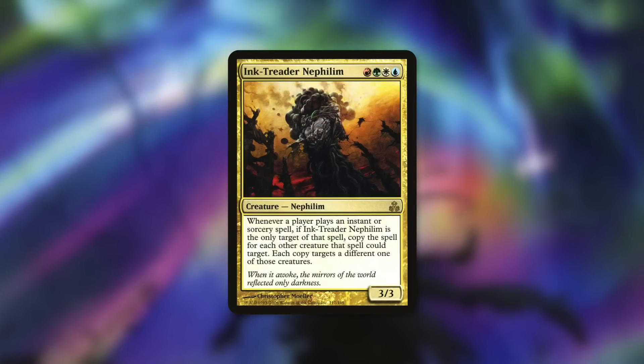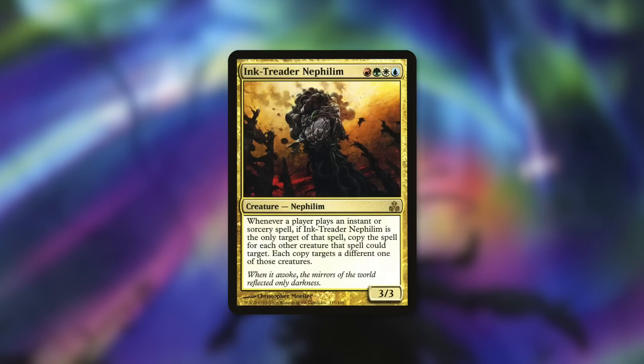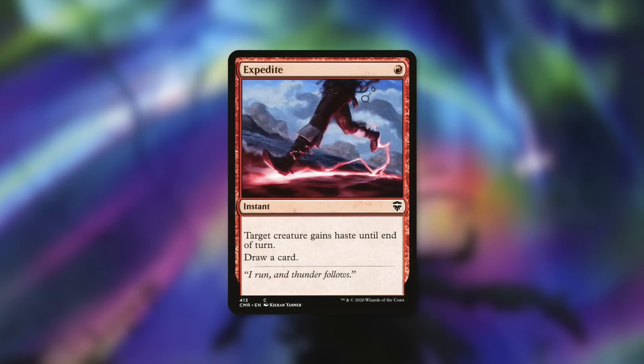Ink-Treader Nephilim is the one creature in the deck, and it's the whole strategy. When it comes into play your opponents are in trouble. Whenever a player plays an instant or sorcery spell, if Ink-Treader Nephilim is the only target, copy it for each other creature that spell could target — each copy targets one of those creatures. So a simple Expedite — one red mana, target creature gains haste until end of turn, draw a card — becomes insane. Pay one mana, and if there are 20 creatures in play, you draw 20 cards. Ancestral Recall, eat your heart out.